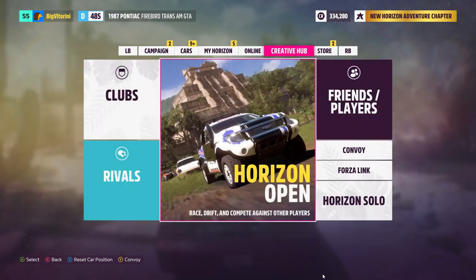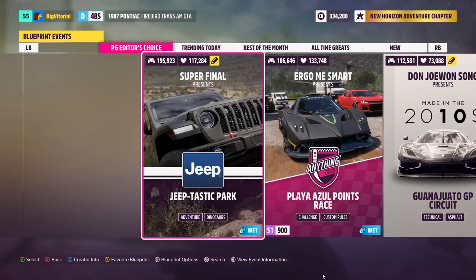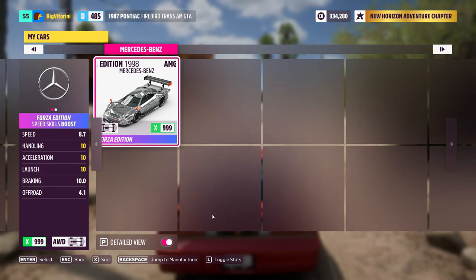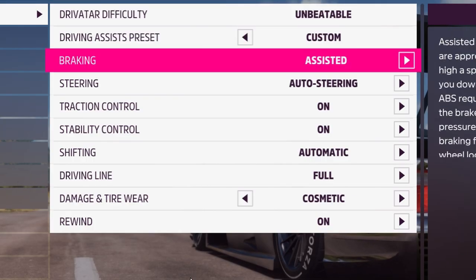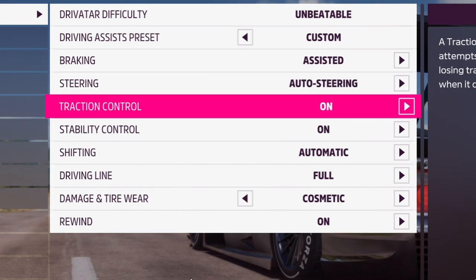The next step is to go to the Event Lab. Go to Creative, then Event Lab, then Event Blueprints, and press to search and go to the share code. You can find the share codes in the description of this video. There are ones for 3 laps, 10 laps, 20 laps, and 50 laps. Just put the code in and enter the race, then select the vehicle.